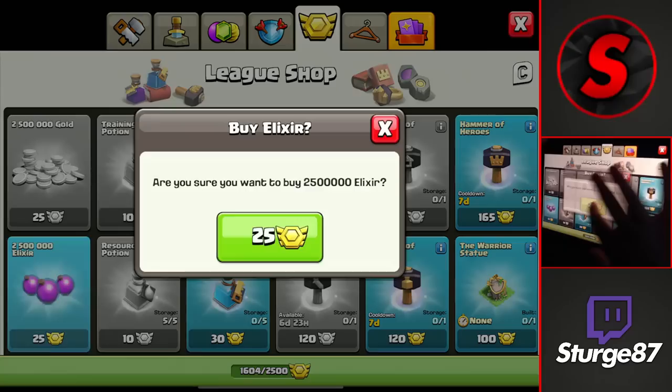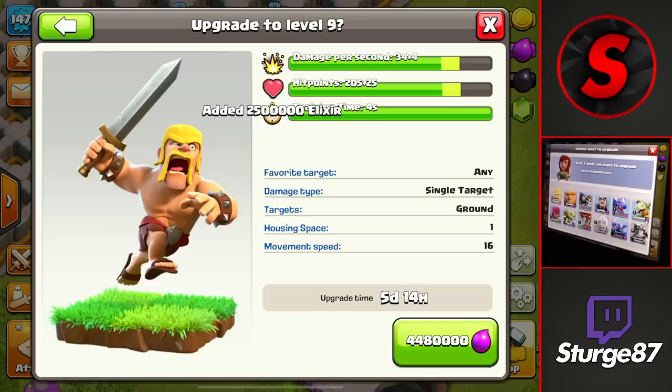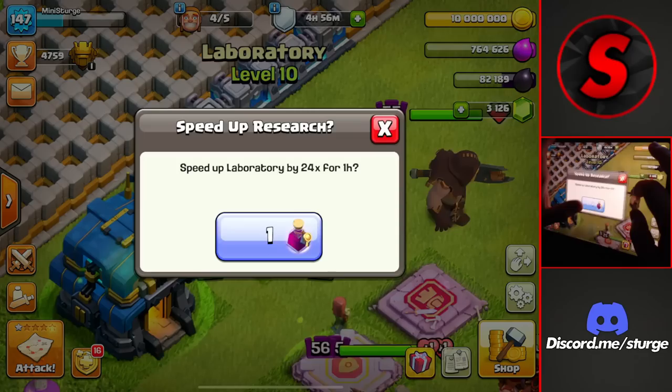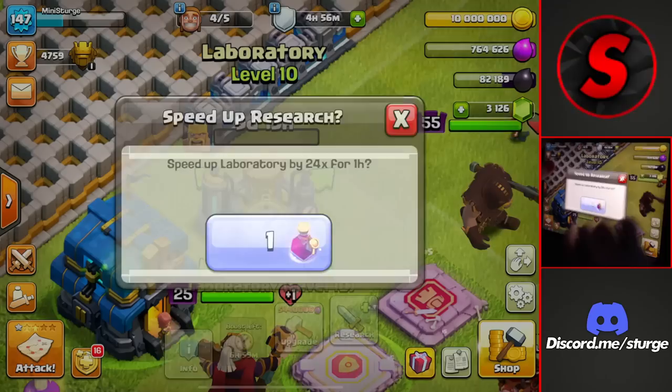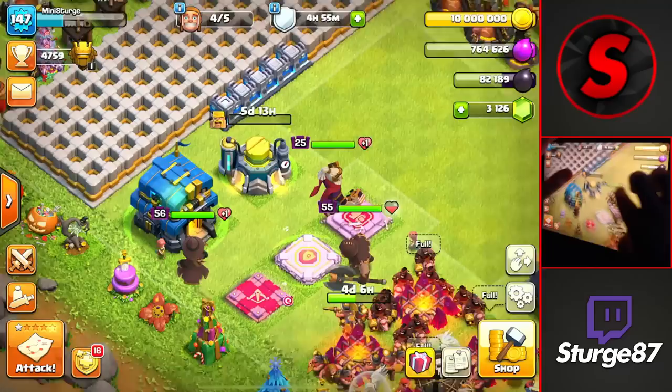We have one more lab upgrade — we buy a bit more elixir from the league shop and upgrade the barbarians to level nine at 4.4 million elixir with a five-day, fourteen-hour time. We use several builder potions on that to reduce the time, getting it down to about seven hours. We'll need to upgrade something else in the lab — probably a dark elixir troop — in about six or seven hours, either off camera or in the next episode.